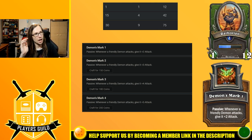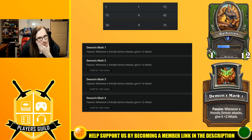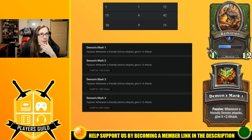Demon's Mark means Kurtrus might actually see PvP play. Rattlegore can boost all your Demons — melee Demon comp looks very interesting. Stacking Demon's Mark is going to be absolutely amazing: whenever a friendly Demon attacks, give it plus 5 attack, which means the Overfiend can go quite high. He's solid as far as rares go. It's going to be grade A.